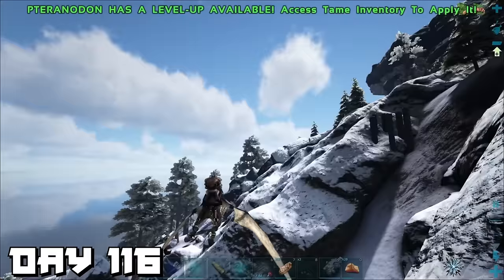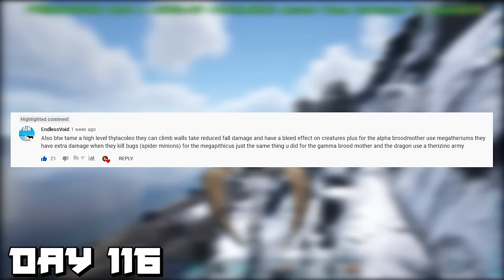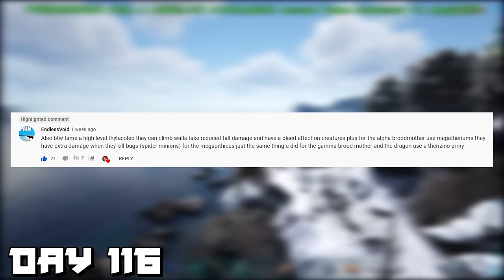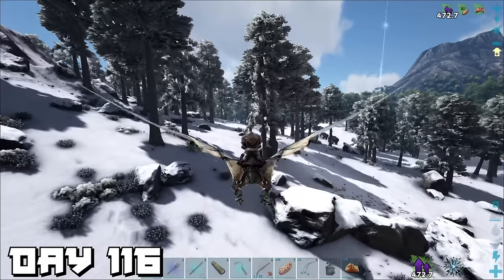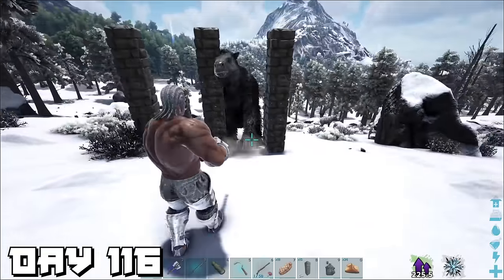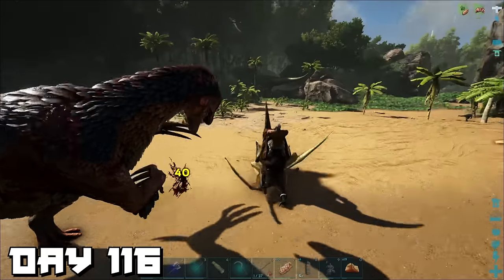Day 116 — my 100-day video had been out for a couple days and I got this comment: for the alpha Broodmother use megatheriums since they have extra damage when killing bugs; for the Megapithecus do the same thing I did with T-rexes; and for the Dragon use a therizino army. Great idea, I'm going to do that. So first off we find ourselves a level 104 megatherium, build a quick pillar trap, get its attention, guide it in, knock it out. While waiting for it to tame we found a therizino — but it's only level 8, so I killed it.